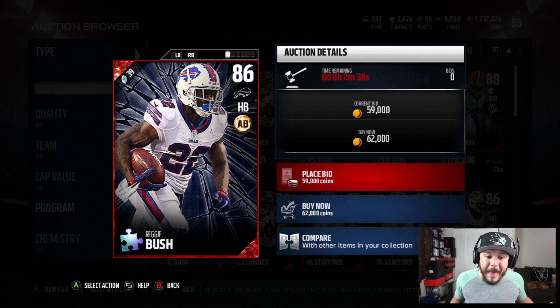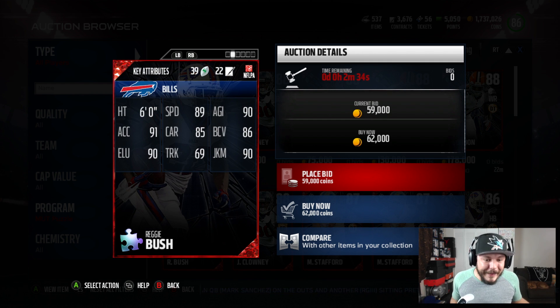Check him out: 86 overall running back, 89 speed, 91 acceleration, 90 elusiveness, 90 juke move. Reggie Bush has always been known to be able to catch the football out of the backfield. Definitely got to get this card.